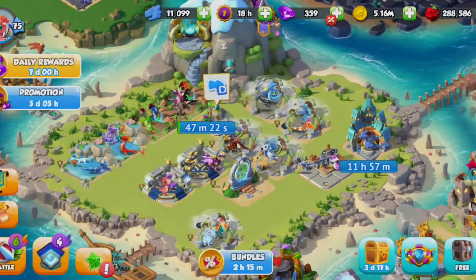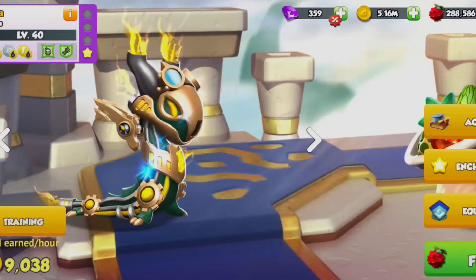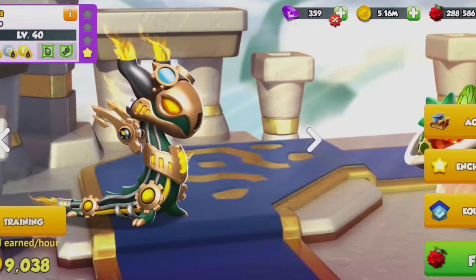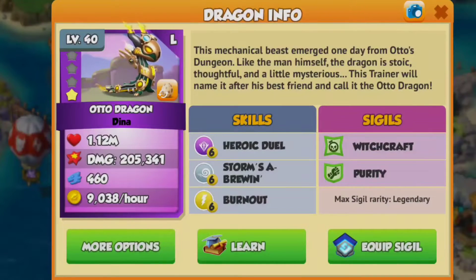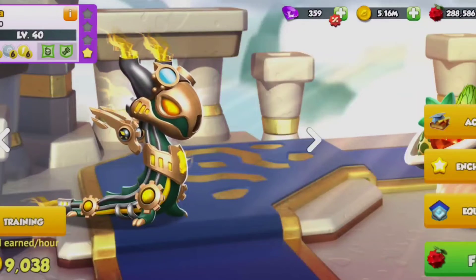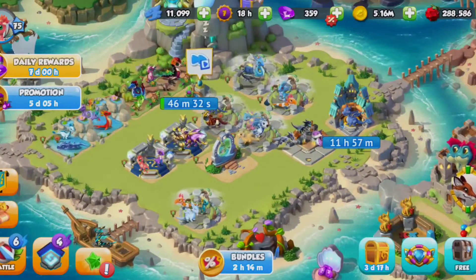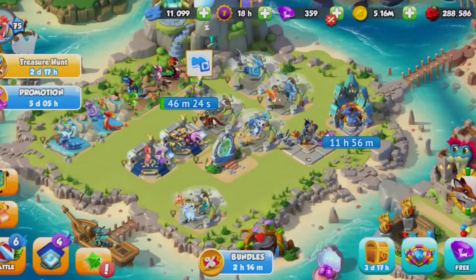I guess I'll try and breed it if I've got the time. Most people don't tend to use legendaries as part of their main team because legendary isn't the best element in the world, but legendary dragons are super powerful — their stats are really good. This one's only enchanted to one star and it's a pretty good dragon; it has wind and energy. It's my auto dragon and I gave it the purity and witchcraft sigils. Wonder wouldn't be much good for this dragon since it doesn't have water, so that is my auto dragon right now — I'm using it because I don't have any divines or ancients on this account.